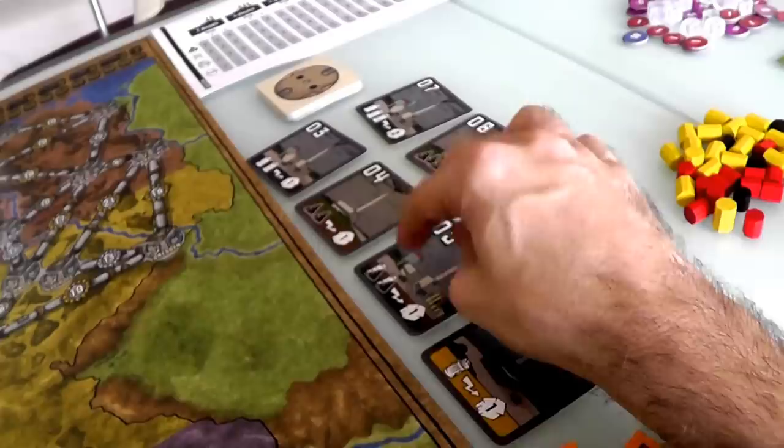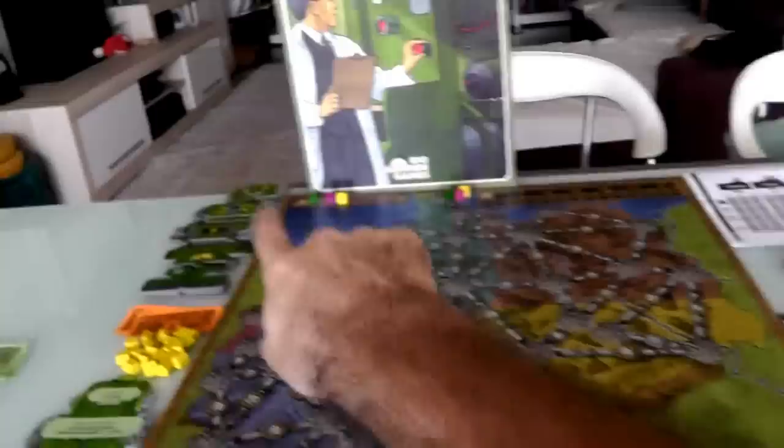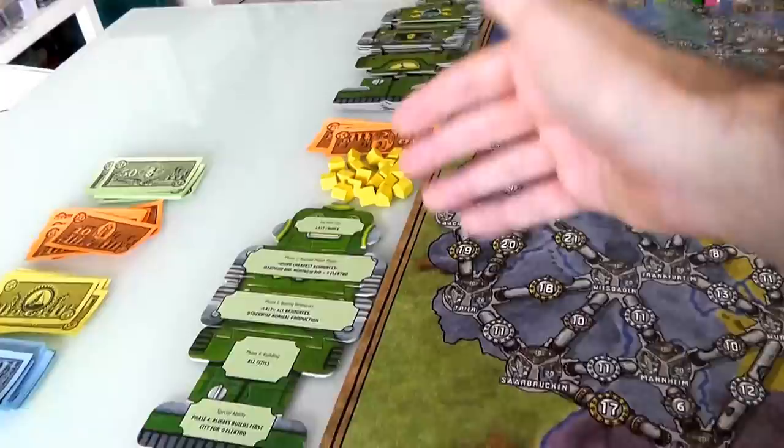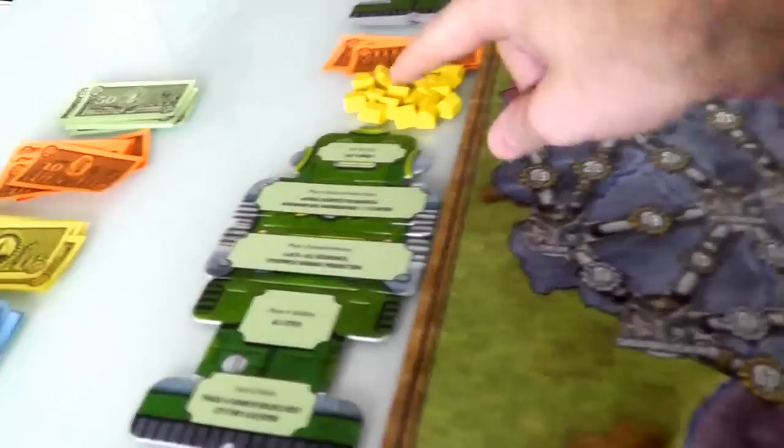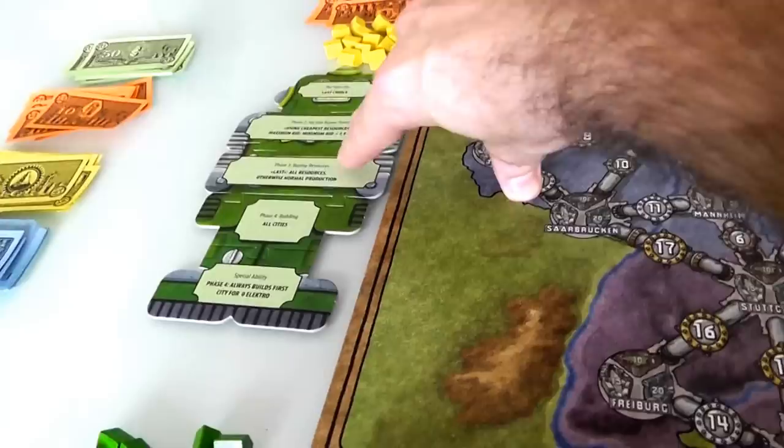I'm going to go for the hybrid that can burn coal or oil, starting my bidding at 5. That gives me a little bit of flexibility because who knows what's going to happen over the course of the game. Now Jen is next - she's not going to let me have that for 5, that's way too nice. She'll go up to 6. And now it's Robbie's turn. These robots are really cool - there are a bunch of puzzle pieces: a head, a chest, a sternum, a groin, and feet. There are 6 of each body part and you randomly stitch a robot together, which creates a whole bunch of robot directives. The head tells you the first city they'll ever build, and the chest tells you how they behave during auctions.